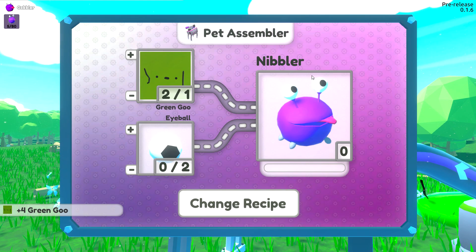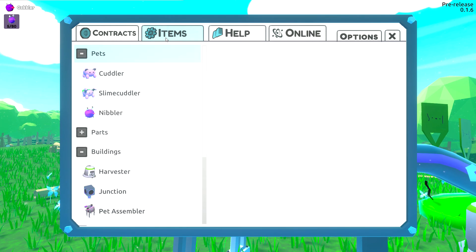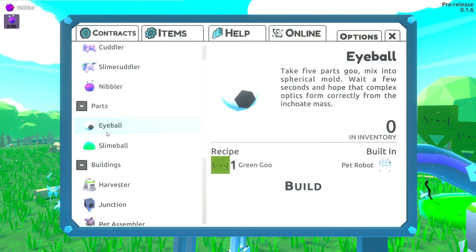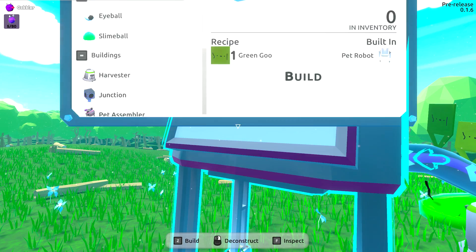Change recipe - these ones I seem to need for recipes and it needs eyeballs. How do I get eyeballs? Let's check the help menu: eyeballs take five parts goo, mix it to a circle of mold and wait a few seconds. This needs a pet robot - a hard-working pet robot. So recipe one: goo, built in this little robot. We haven't reached that level yet, that's what it is.